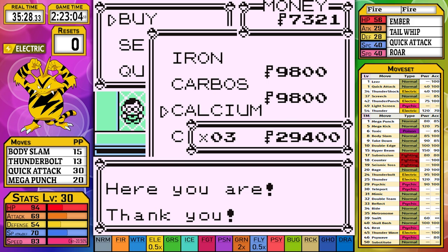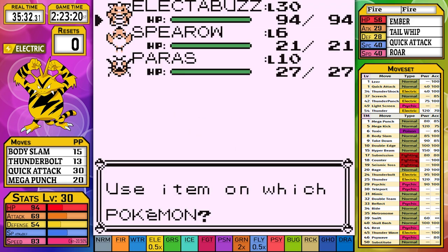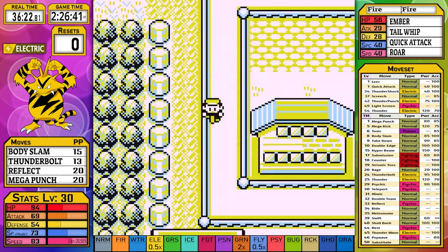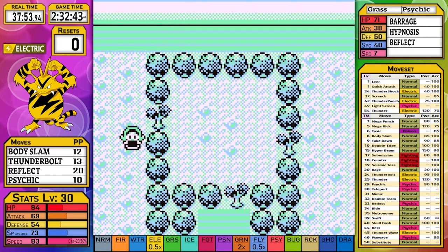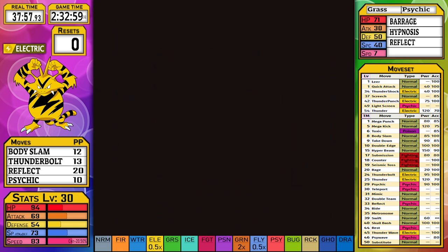We work our way to Celadon and go directly to the Mart to sell excess items and pick up three Calcium and the TM for Reflect. Now it's time to head to Saffron to pick up our final move of the run: Psychic. With that done, our moveset is finally complete, and I make my way to Erika without wasting time on extra trainers.